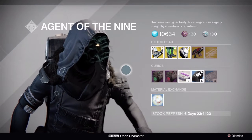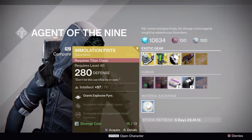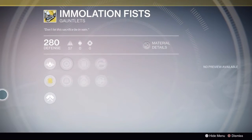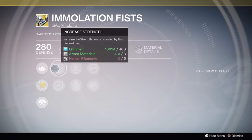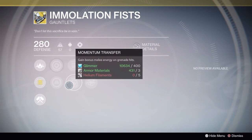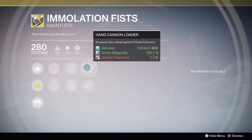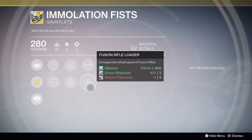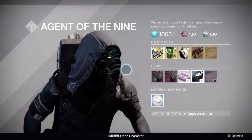First thing is first in Xur's inventory here — we have the Emulation Fists. These are Titan exotics, people. If you do not have them, the second year version of the Emulation Fists, I suggest that you get them. They are great with the Accelerant perk. I do enjoy them. I don't wear them always, but I find myself having a reason to wear them from time to time. I scroll over the perks very slowly for you to pause and review at your leisure. Those are the Emulation Fists of the Titan persuasion — I hope you enjoy them and have the coins to buy them.